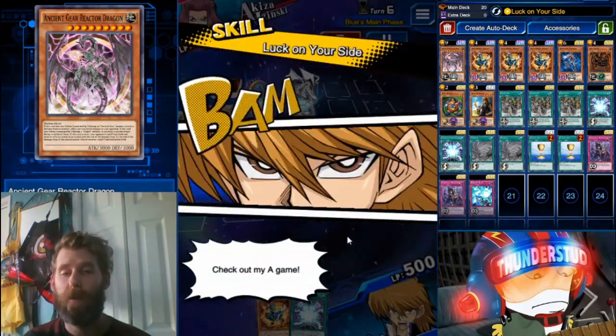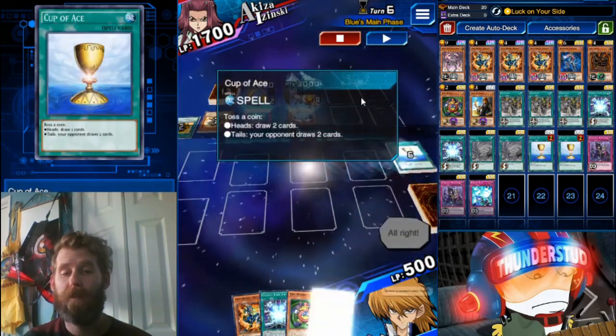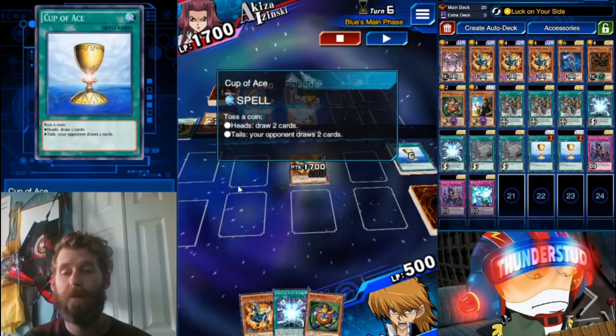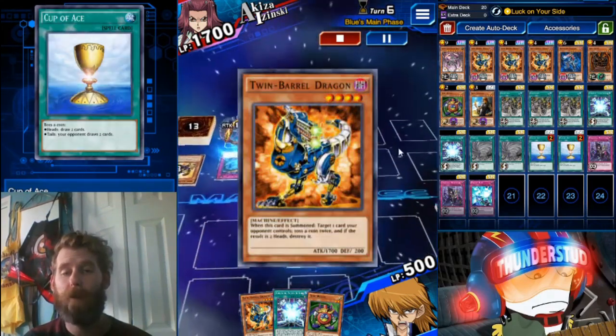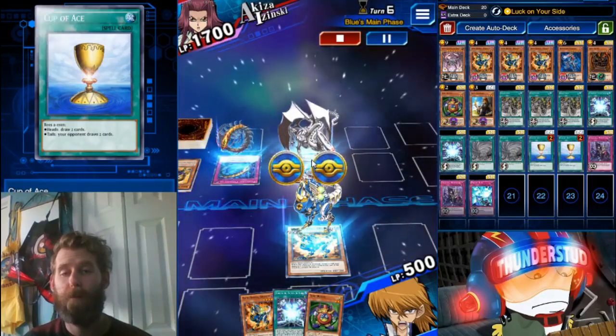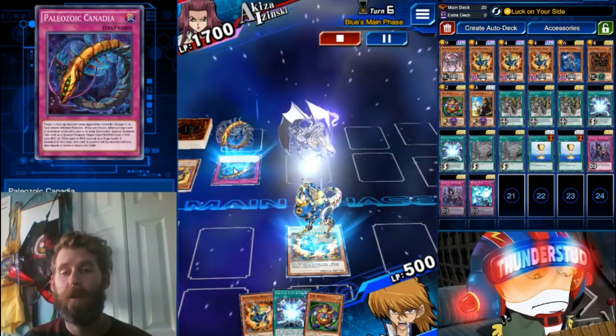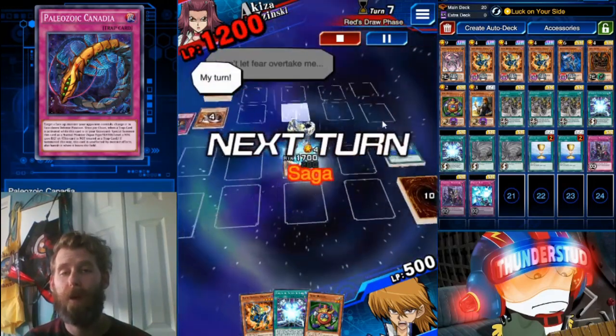I activate Cup of Ace — the skill activates — draw two automatically, get to summon my Barrel Dragon. His effect activates Luck on Your Side. Kill the Maximus. Swing into Paleozoic. He's down to top deck mode.